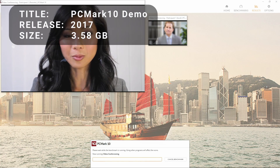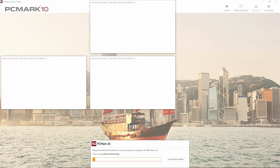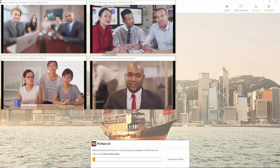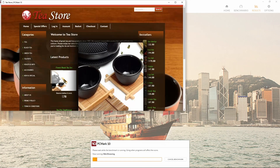For number 7, we have PCMark10 Demo. This professional benchmarking tool is brought to you by the same company behind 3DMark. Unlike the other benchmarking tools on this list, which tend to skew more heavily towards graphics performance, PCMark attempts to measure performance for more business and professional computing tasks. These tasks include things like video editing, spreadsheets, web browsing, and video conferencing.